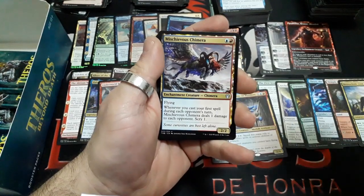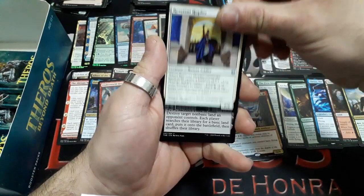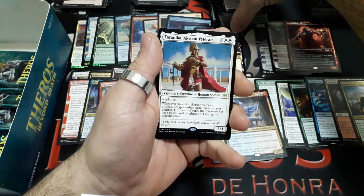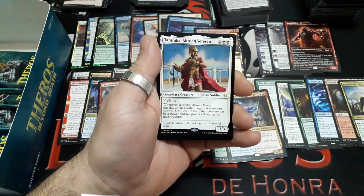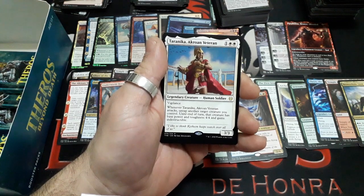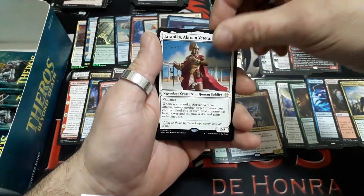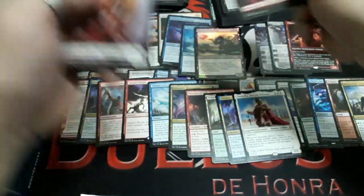Booster twenty-nine: Shave Us Shimmer, Weavertrust Hoplite, Field of Ruin. And our rare: Taranika Akroan Veteran — three drops, Vigilance. Whenever Taranika Akroan Veteran attacks, untap another target creature you control. Until end of turn that creature has base power and toughness 4/4 and gains indestructible ability. It is a 3/3. Interesting. We have a Mountain and a Human token.